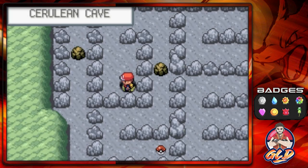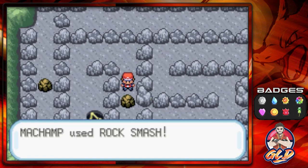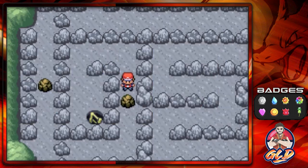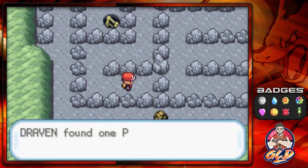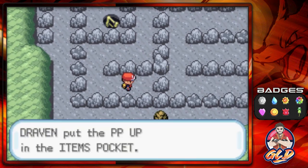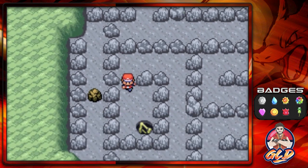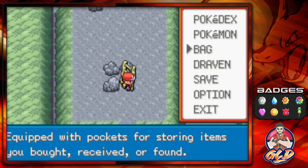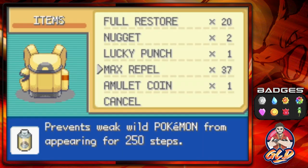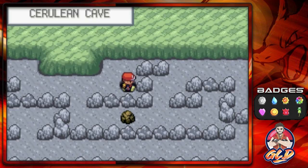Let's go ahead and grab this item here — we have a PP Up. Some of these items we're finding are kind of foreshadowing what we're getting into. Let's put on another Repel. This entrance area will lead us further into the cave.